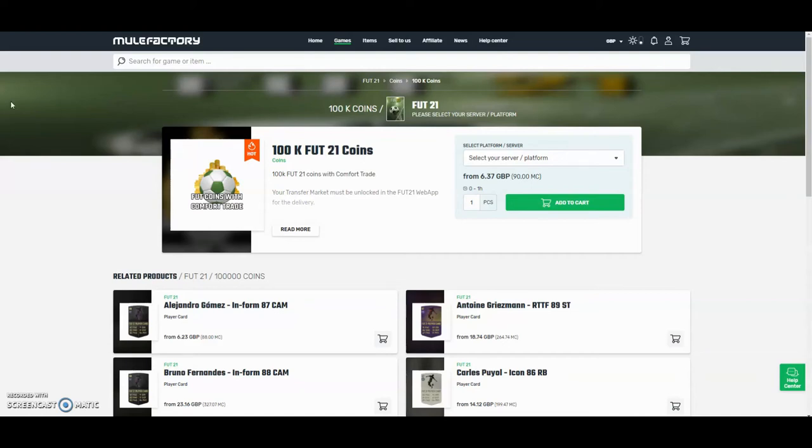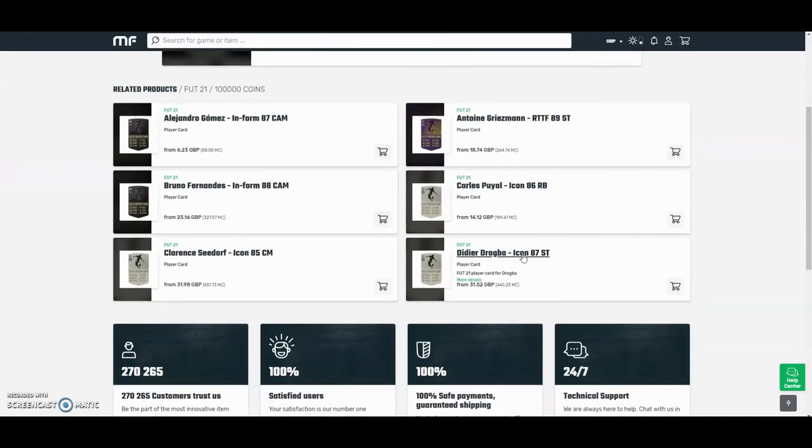The cheapest and safest coins on the internet — check out MuleFactory.com and use the code OWENFIFA at checkout for a discount. They have a hundred percent safe comfort trade and also do lots of different deals with coins and different players. Check them out, there's a link in the description.